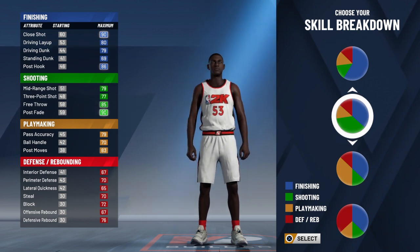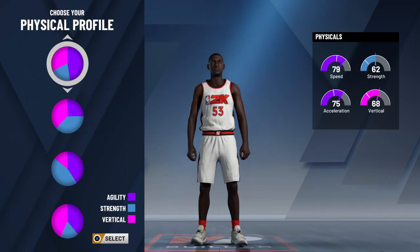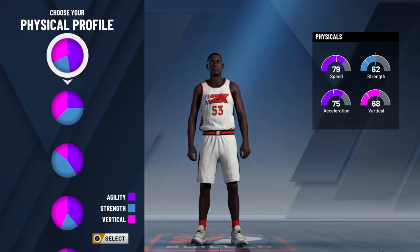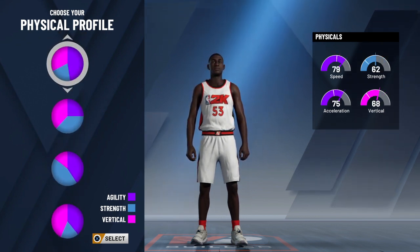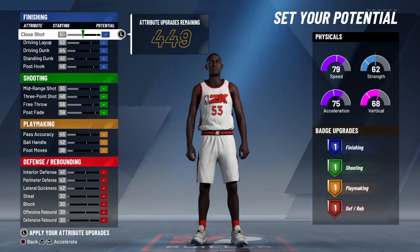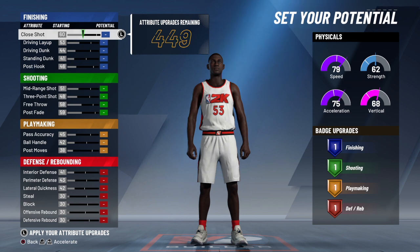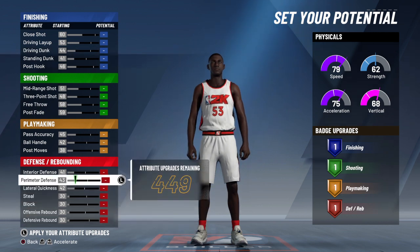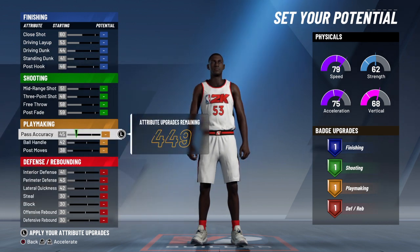He's kind of like a post shooter or something like that — he's got a 90 mid-range. I'm going to go with this build right here. For speed and strength I'm gonna go with this first one since it has the highest speed. Hopefully this build is how I want it to be because I just want him to be like a dominant scorer. So first things first, let's get into it.